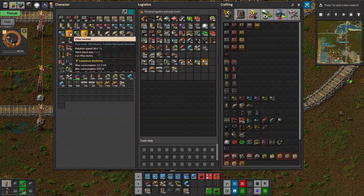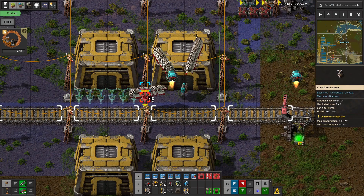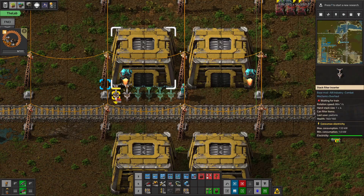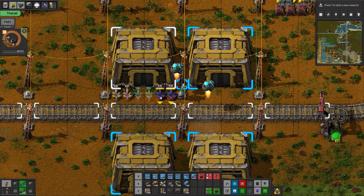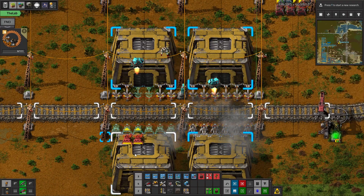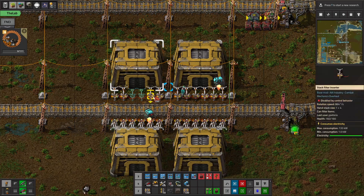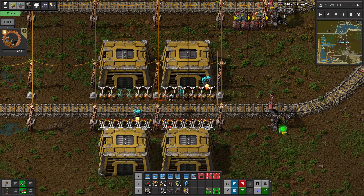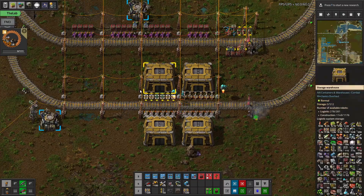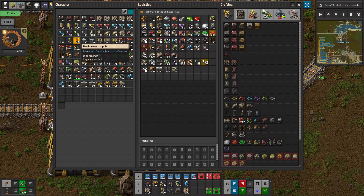The idea will then be to use the logistics train network. We need to use these filtered inserters because what we can do is in this one station basically provide everything to the logistics train network. So everything that's in the storage could be accessible through the logistics train network. That's the sort of intention here.